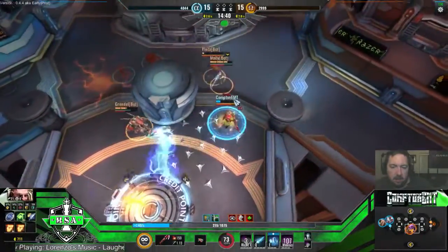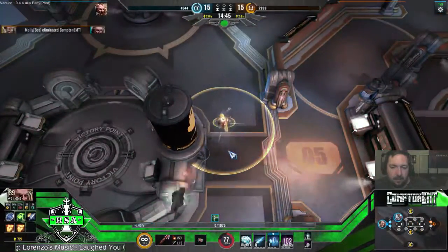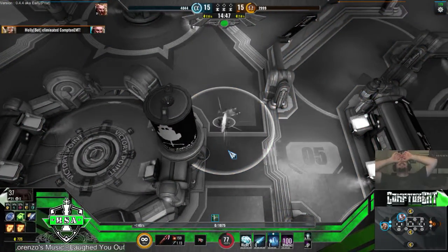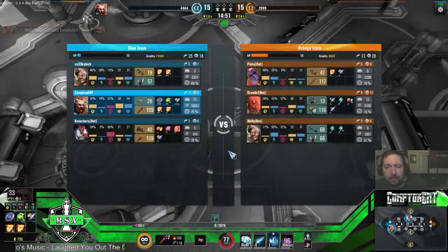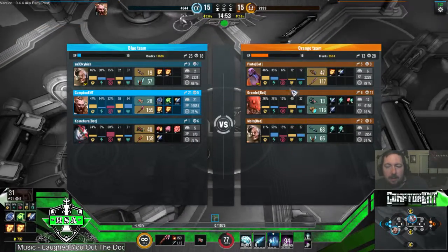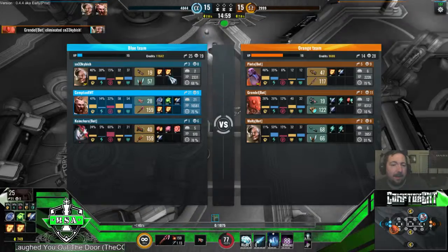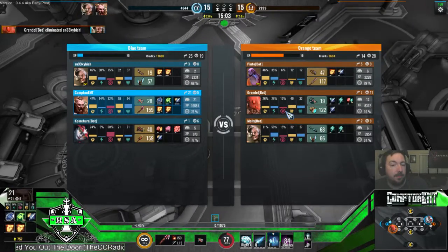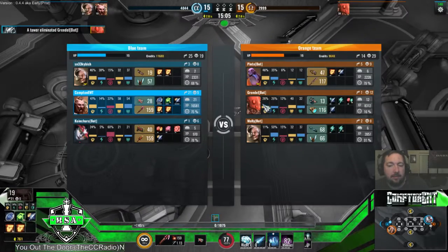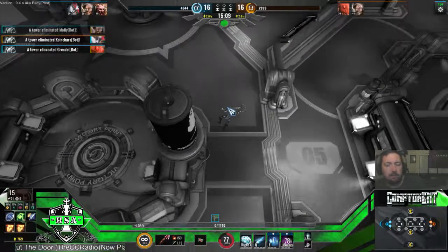I was like, do I buy my weapons first and then upgrade, or do I focus on one thing first? I always look at what the other team is doing. Now they've actually upgraded their defense a bit. That's why I went with physical attack — I saw they didn't have a lot of physical defense. Now they have some, but you kind of go off what your opponent is doing when buying upgrades.